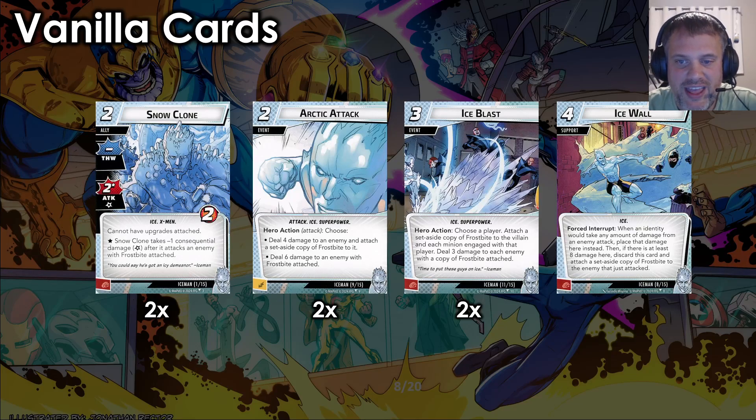Next we have Ice Blast — our AOE attack. It's an Ice and Superpower-traited card. Hero action: choose a player — attach a set-aside copy of Frostbite to the villain and each minion engaged with that player, then deal three damage to each enemy with a copy of Frostbite attached. So that's not just enemies engaged with the chosen player. If your friend has four Ultron drones and you have one, you can attack your drone and place a Frostbite, play Ice Blast to Frostbite all four of their drones plus the villain, then deal three to all of them — nuking the board. A lot of times there's not a ton of minions out, but this is great for getting out of a horrible situation.